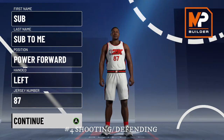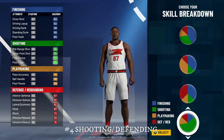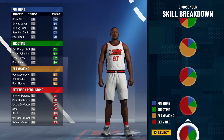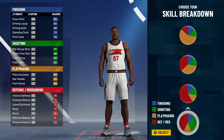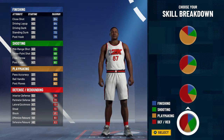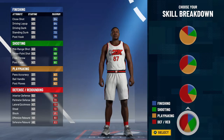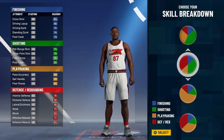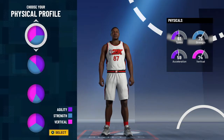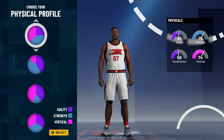For the last build — the fourth shooting big man — scroll all the way down. You'll see a new pie chart; don't pick that one. I see a lot of people making that build and I don't know why, because you can only get hall of fame defense badges with it. Instead, scroll up to the pure red and pure green — you can get two hall of fame badges with that. Click on that, then go to pure vertical and pure strength.